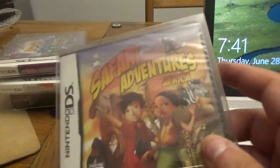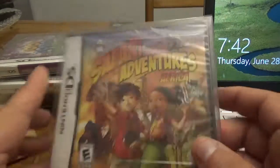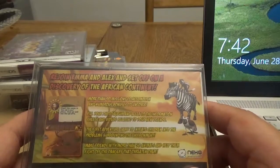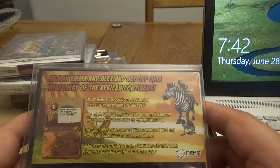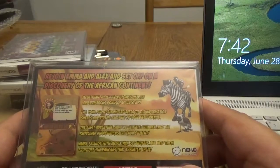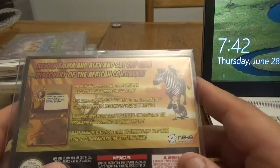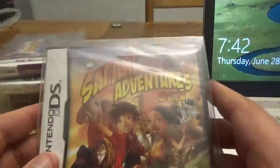Also for the DS, the last DS game we have is Safari Adventures Africa from Conspiracy Entertainment. Rejoin Emma and Alex and set off on a discovery of the African continent — more than 90 missions and numerous bonuses. Fill your photo album and refer to information sheets and videos about your new friends. The first adventure game to introduce children to problems surrounding the environment — make friends with more than 50 animals and help them fight off dangers.